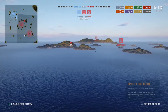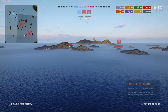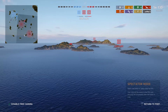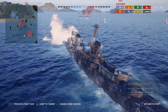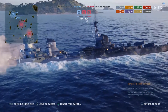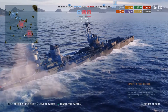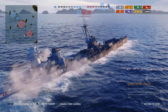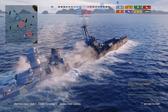As always, down in the description will be the modules and the commander build used. In this case I've taken Aiming Systems Module 1 and Steering Gears Module 2. It's also worth mentioning that she does come with a very nice Type 9 permanent camouflage, which obviously helps with your consumption of camouflage.